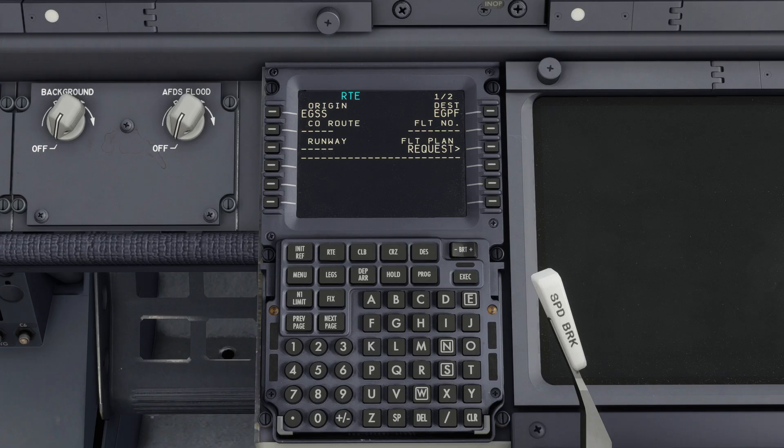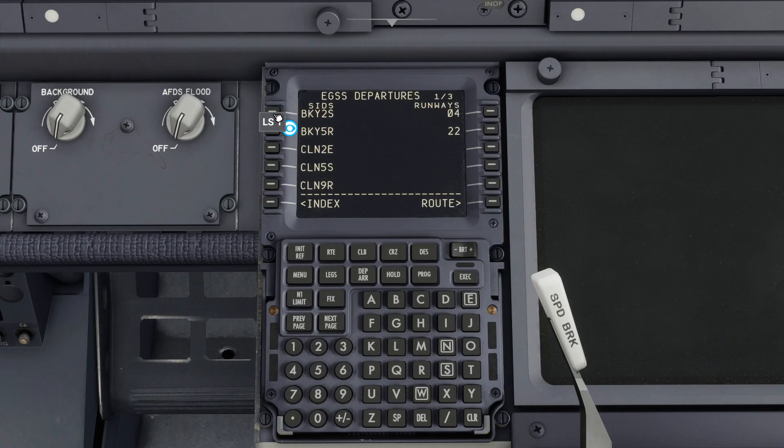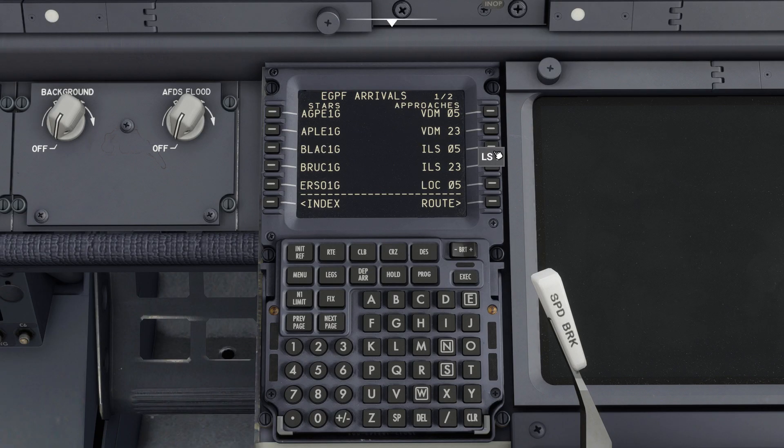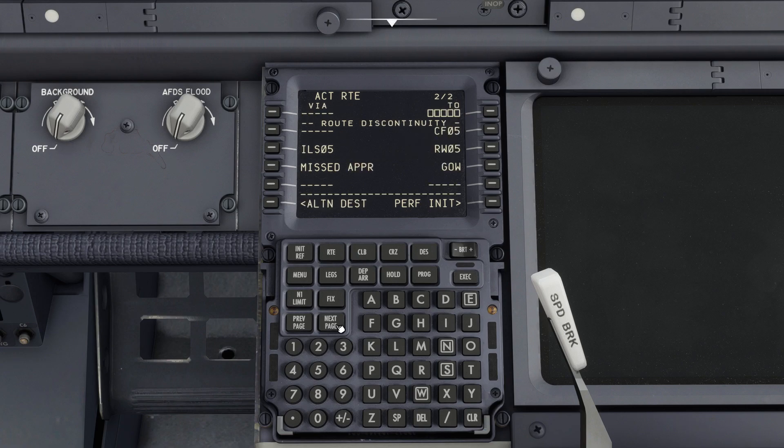We'll then press Departures/Arrivals, press our departure airport, followed by our departure runway which is the one we're currently on. We'll go to Departures/Arrivals again, pick our arrival runway, then press Route, Activate, Exec to commit this. Clicking next page will view our route. We won't go into the complexities of route planning here — it's just a simple direct flight between two runways.